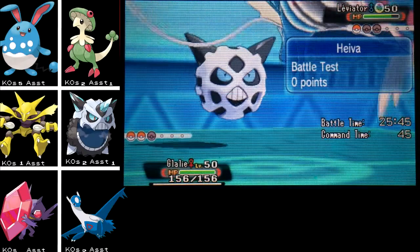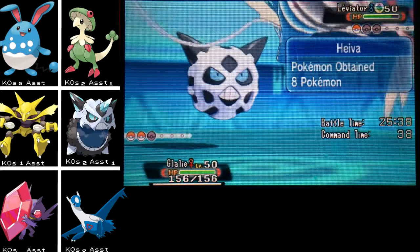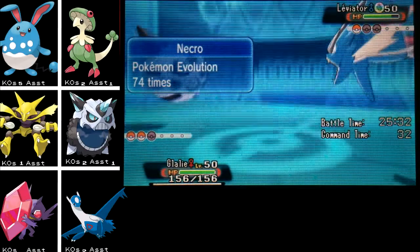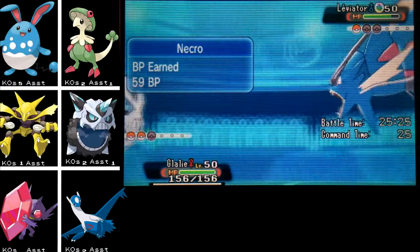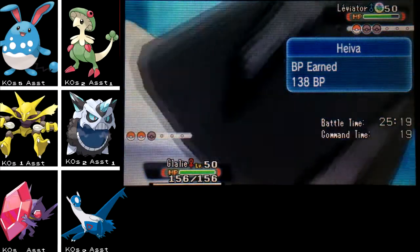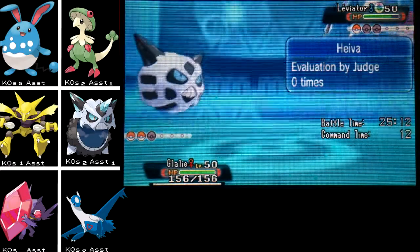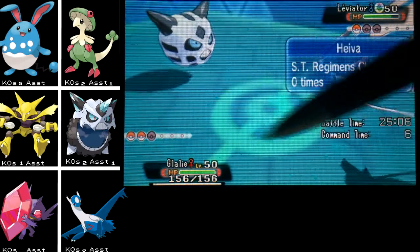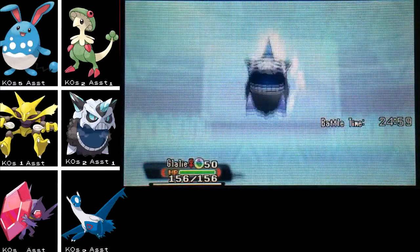I don't expect him to have anything to hit me with. I guess he could use Stone Edge. I need to check — does Gyarados get Stone Edge? Yes, he does. Does he get Rock Slide? I'm running out of time... I don't think he gets Rock Slide. He could use some pair of flinching moves, but he doesn't get Rock Slide. So if he goes for Stone Edge that's going to hurt. I'm just going to go for Return hoping he doesn't have that move.